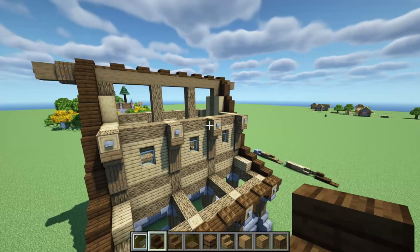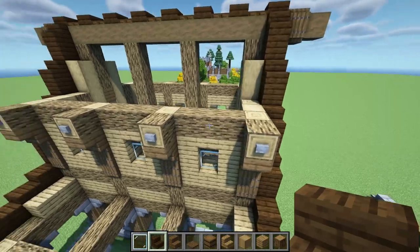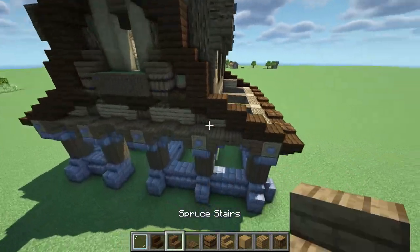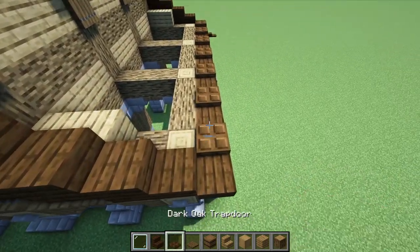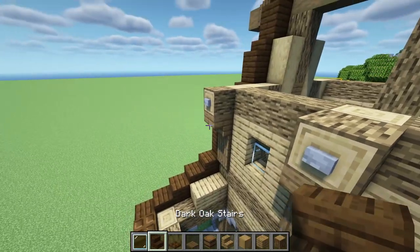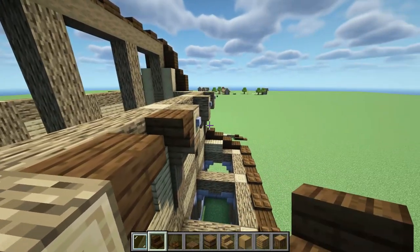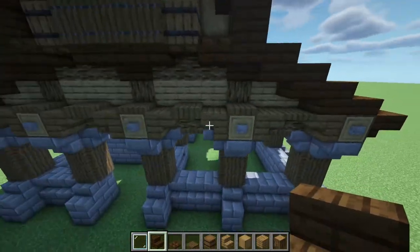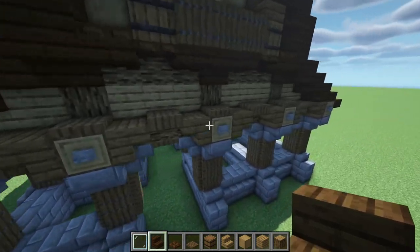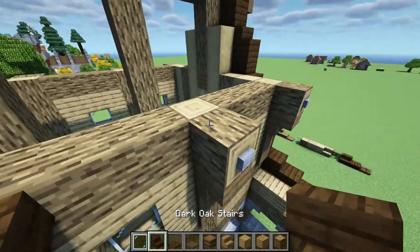Now what we're going to do is some finishing on these little open areas because we're going to add a roof over this. What we're going to need is just dark oak stairs and dark oak trapdoors — no slabs needed. First, we're going to place a dark oak stair just like that and kind of repeat this pattern that we did right here, but with dark oak instead. Let me show you what it should look like when you're finished.